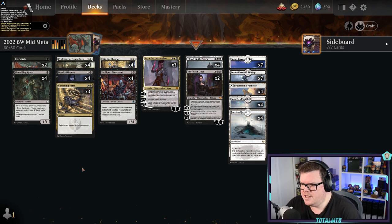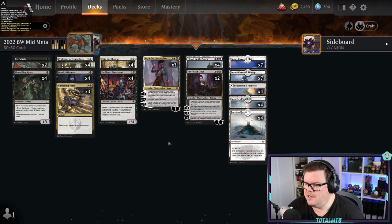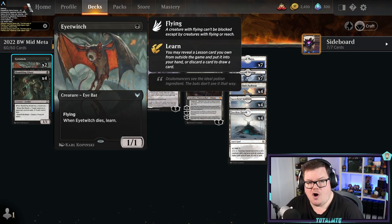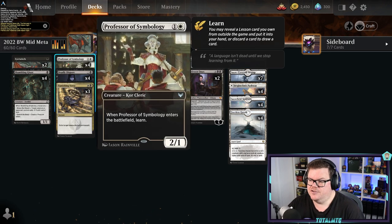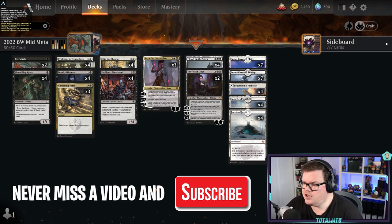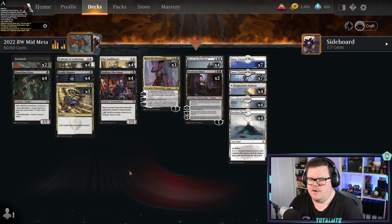The first deck we're looking at today is the black-white midrange deck. It has a couple of really good planeswalkers in Kaya the Inexorable and Liliana, Professor Onyx. It has a sac effect and it's a learn-and-lesson deck as well, so you've got a seven-card sideboard for this deck because you'll be using Eytwitch and Professor of Symbology to learn and get something from the sideboard.